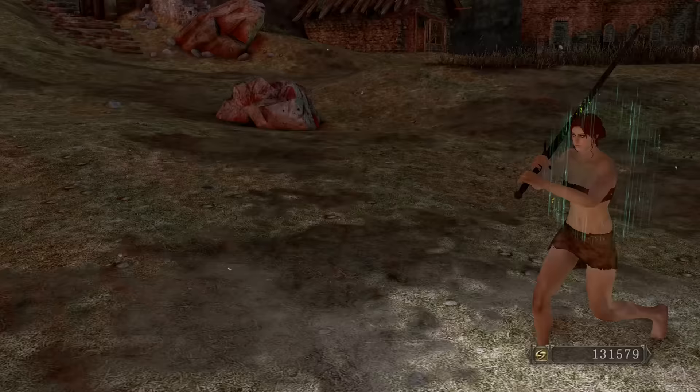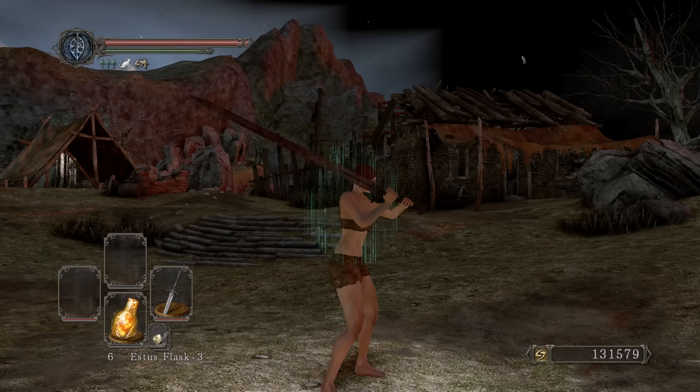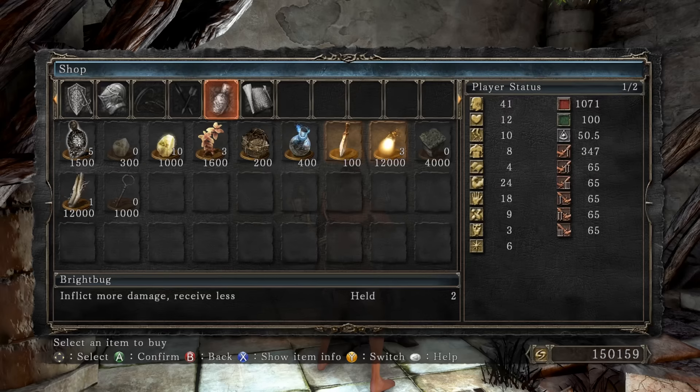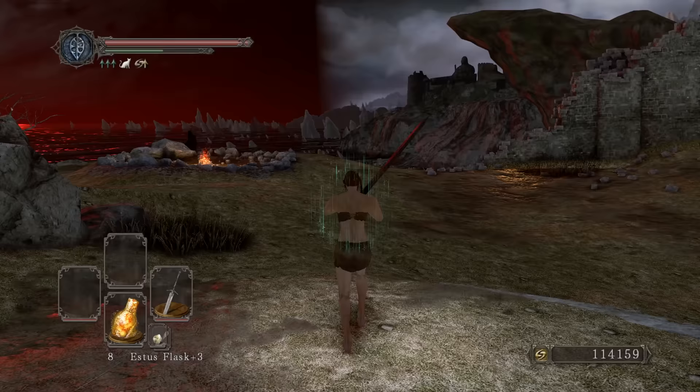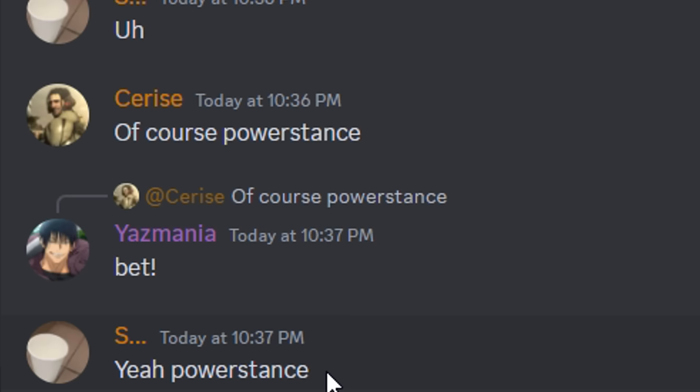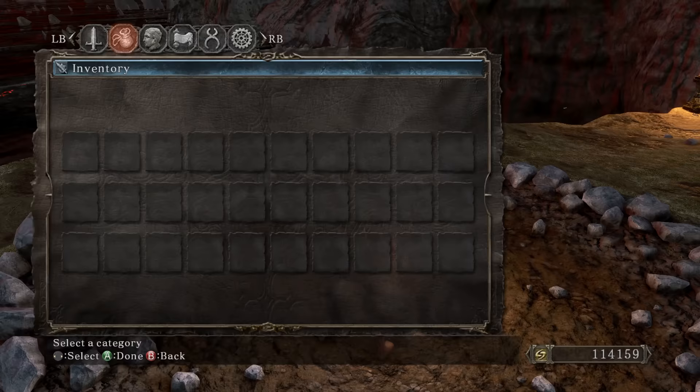It moves like an ultra greatsword — same R2. You'd think it's a greatsword but look how small and skinny it is in comparison. It looks pretty cool honestly, I like it a lot. If you have money, you spoil Maughlin a little bit — buying the Bright Bugs. Let me ask the Discord — the Discord always knows best. The homie said of course power stance. All right, we're gonna power stance!